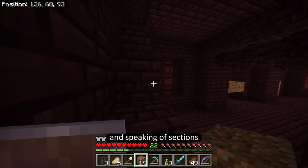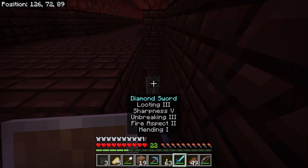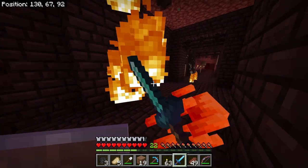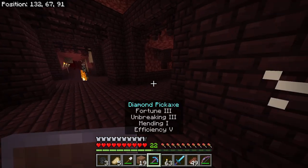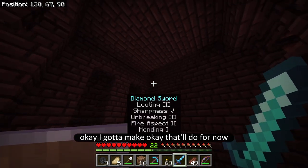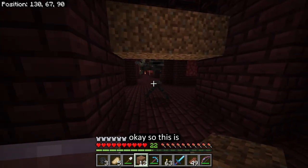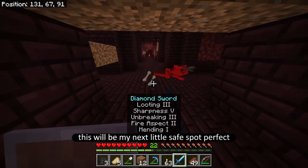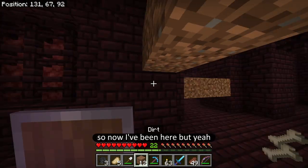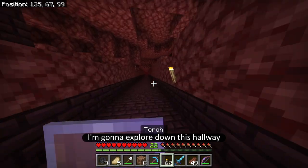Speaking of sections — where's my next safe spot? You shouldn't be able to reach me if I just stay like this. I'm going to close this up behind here — so this will be my next little safe spot. Now I've been here, so I'm going to close this off and explore down this hallway which I haven't been yet.